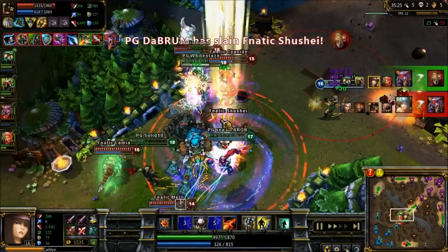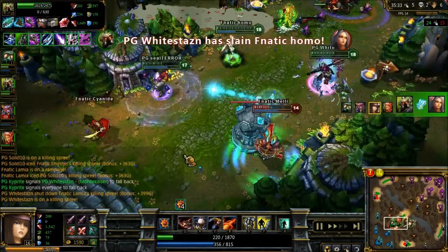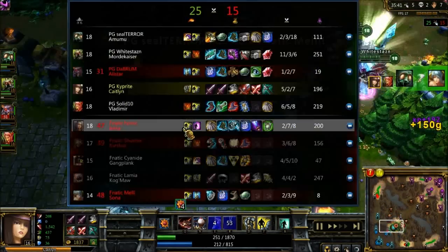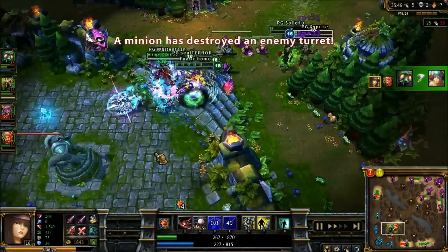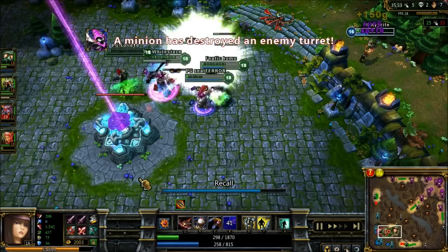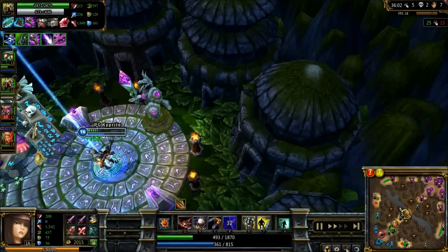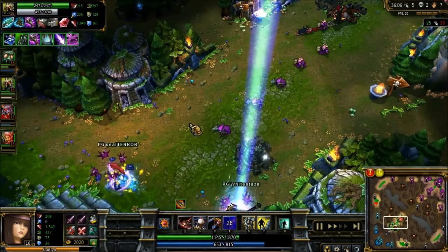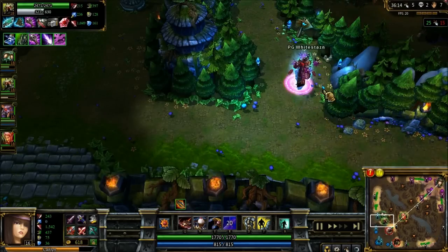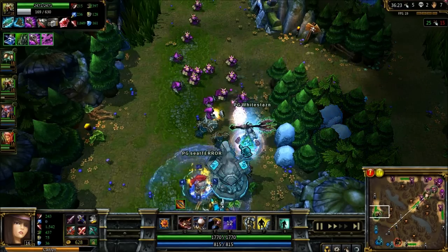Irelia engaging on top of Mordekaiser. Alistar goes down, Karthus goes down. Mordekaiser — I believe he's dead — no, there's Mordekaiser. Vladimir is very low but was able to survive. Caitlyn did go down — no, Caitlyn survived too. Wow, I keep losing track of PG's teammates. They were all down to like 100 HP and just barely survived. Really unfortunate for Fnatic — they had a really good engage and knew Alistar's ult was down. But PG is so far ahead in this game that even without the best fights in their favor, they are able to win, just because of the commanding lead they took earlier and because they have these great snowball champions in Mordekaiser and Vladimir, and the great range damage in Caitlyn.